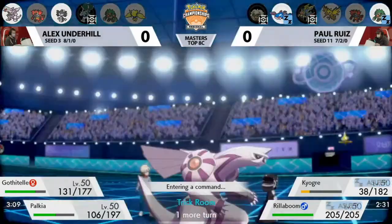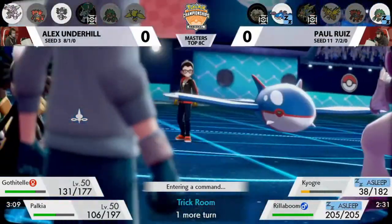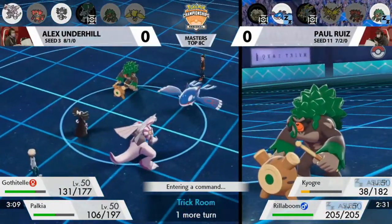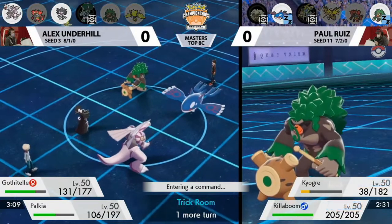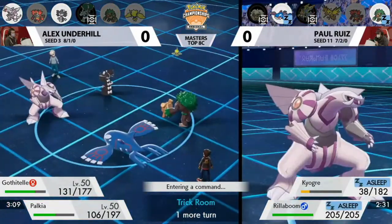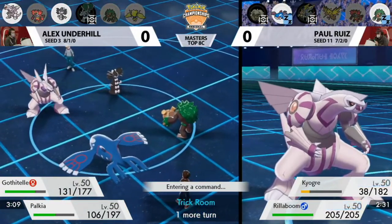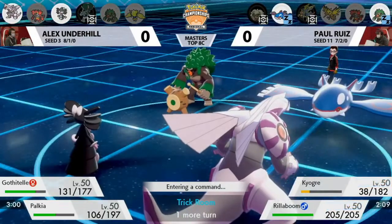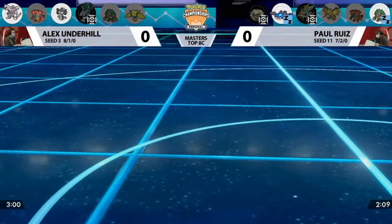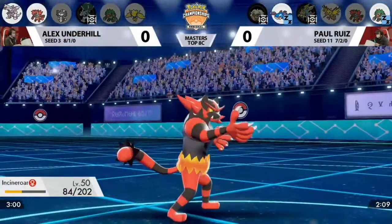One interesting thing while we're waiting for this game to wrap up: Gothitelle is actually faster than Palkia because it moves second in Trick Room. This is a good indication of how these Pokemon are trained. Hypothetically, if Paul has a Pokemon slower than Palkia, it would also be slower than Gothitelle. It's possible Incineroar could make that matchup more viable for him to remove Gothitelle. Bringing Incineroar into a Palkia matchup is not typical in Game 1 since Palkia has Hydro Pump and is part Water type.